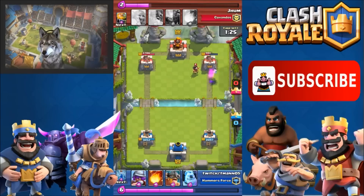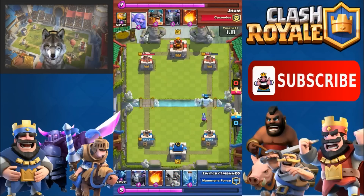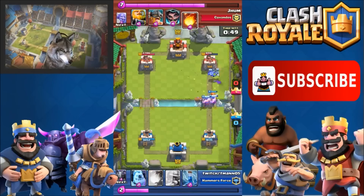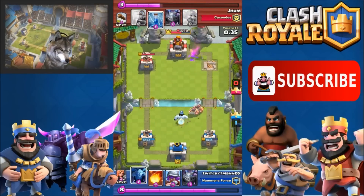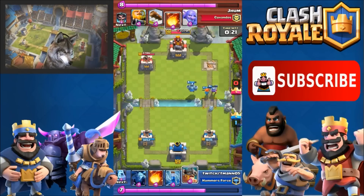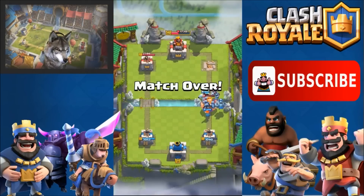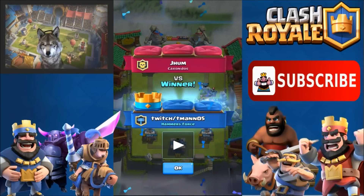The Valkyrie also helps take out the Royal Giant, which is great. I get rid of the Electro Wizard easily. For the Bowler I have air troops — Minions and Mega Minion — to take it out pretty easily. Then here comes my favorite push. I use Zap right before the tower and push my Valkyrie all the way to the tower, with another Valkyrie ready to counter his Elite Barbarians. This deck is definitely anti-Royal Giant and anti-Elite Barbarians, which is very important.